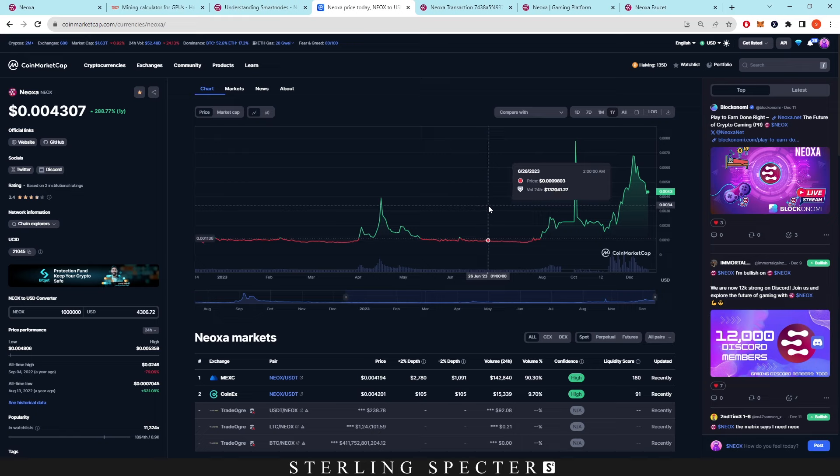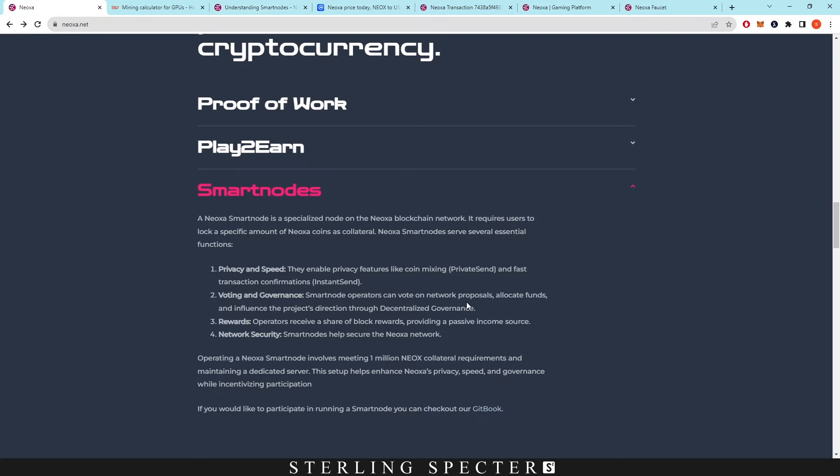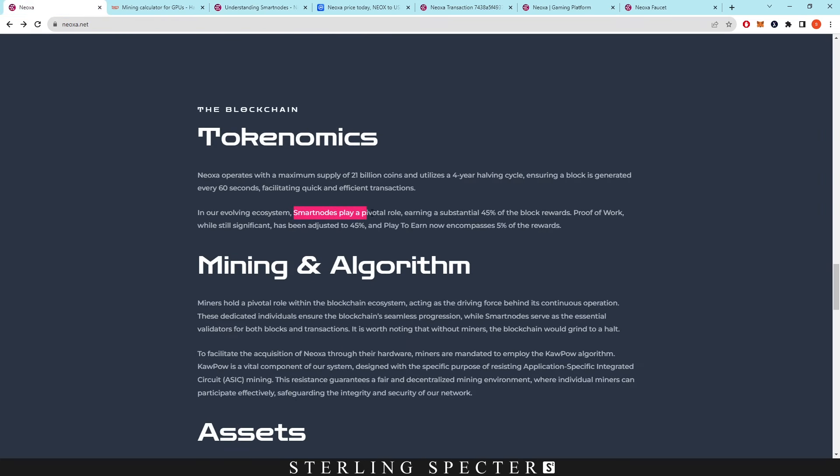It's still a good opportunity at $4,300, but early investors would have returned very nicely. To operate a Neoxa smart node you need a configuration of two CPU cores, four gigabytes of RAM, and 80 gigabytes of SSD. In terms of rewards, 45% of block rewards go to smart nodes, 45% to proof of work miners, and 5% to play-to-earn and stream-to-earn.